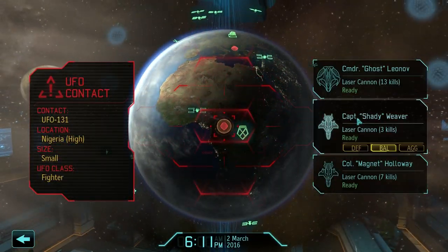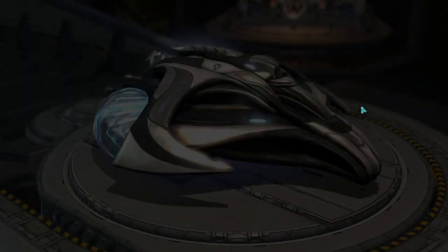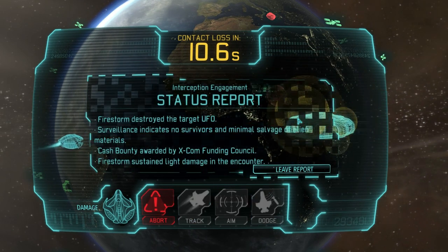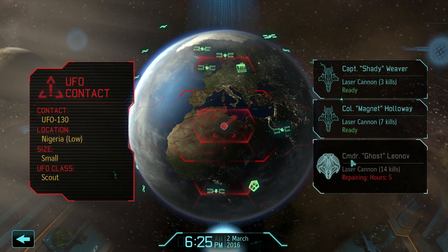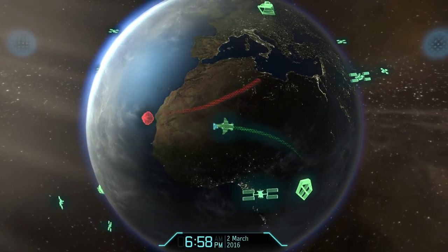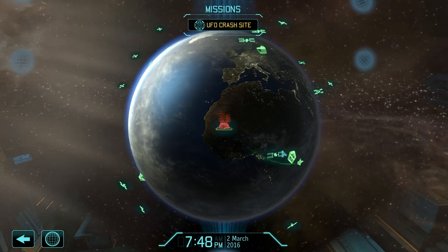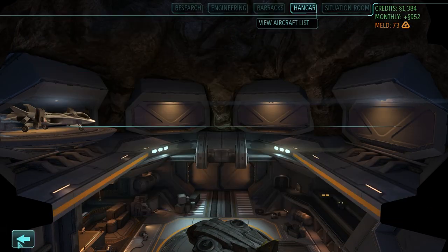Contact detected - I think we have two at the same time. One is a fighter in Africa. We'll start with this one and send the firestorm. You could argue to save the firestorm for large ships, but I think we can take this guy out quickly enough with little damage that it'll repair fast. We got our money, I don't think we took any damage. The first fighter only dealt about five hours of repair damage - hit us once and barely did anything.